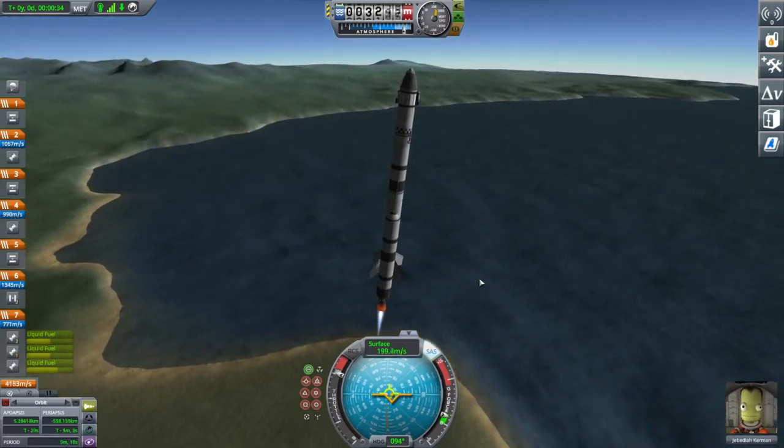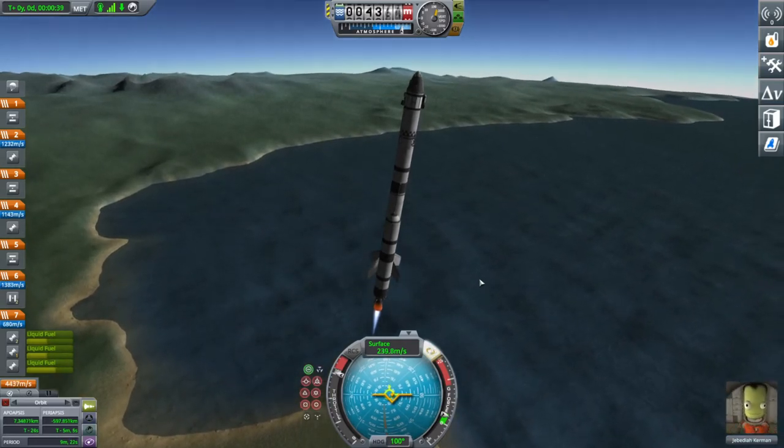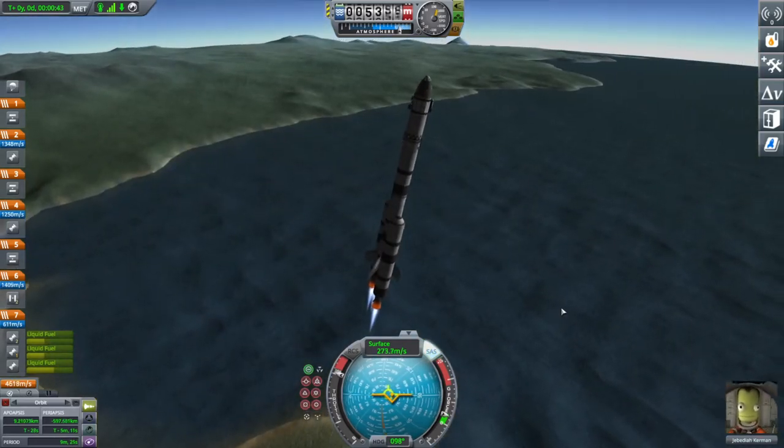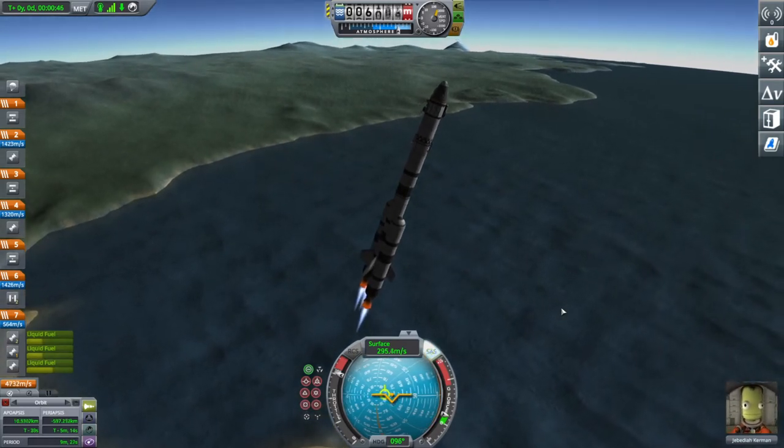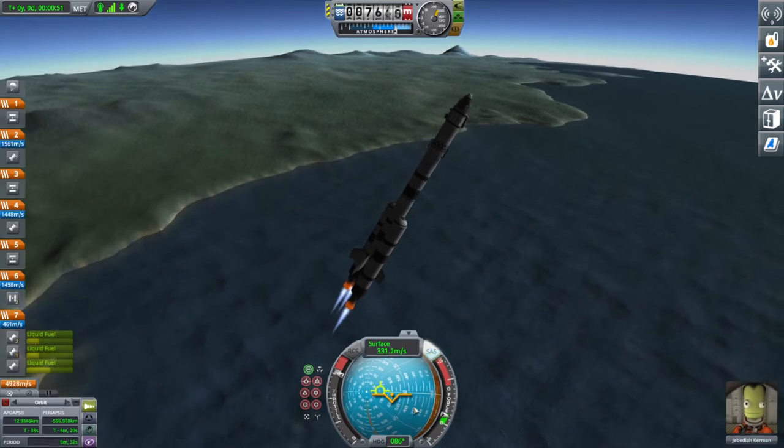You head to 90 degrees because it helps use Kerbin's own gravity to assist you. I really want to start tipping over time. The aim is that when you reach about 10,000 metres above sea level, you'll be hitting roughly a 45-degree angle. This craft has a lot of extra fuel, so it allows for some mistakes.